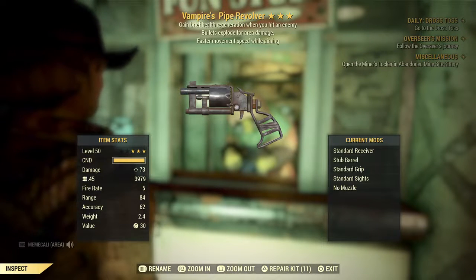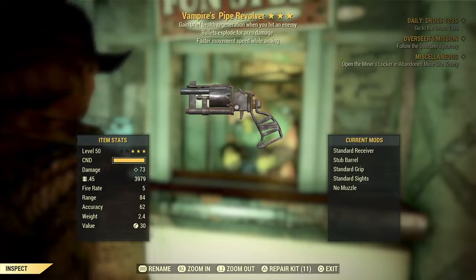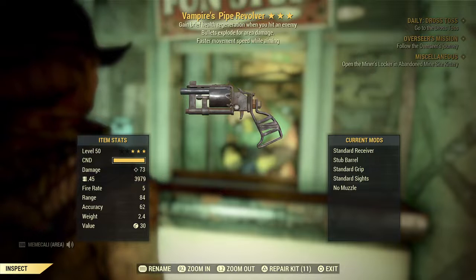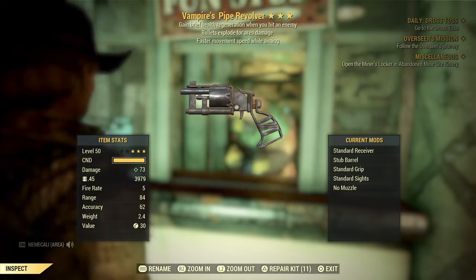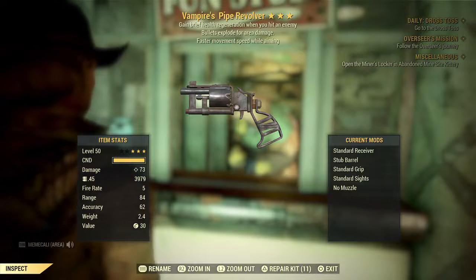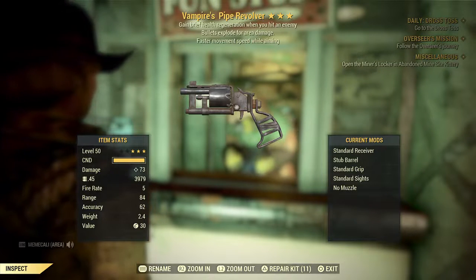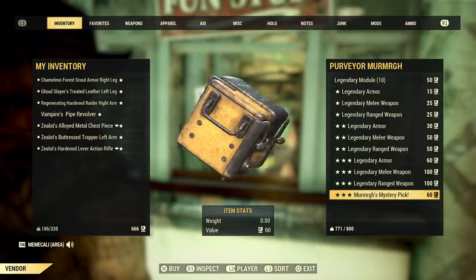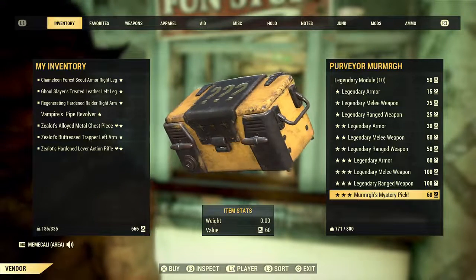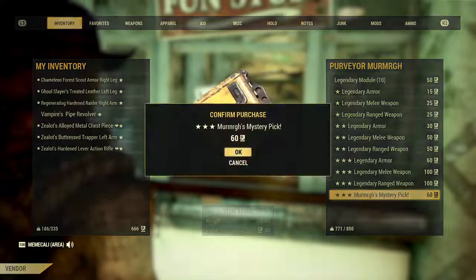Vampire's Pipe Revolver. Gain brief health regeneration when you hit an enemy, bullet explodes for area damage, faster movement speed while aiming. 73 damage. That's not a great one — not one that I would use. So let's go for another one.